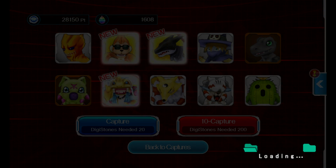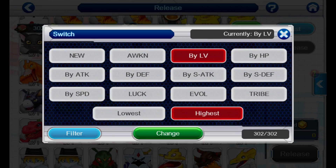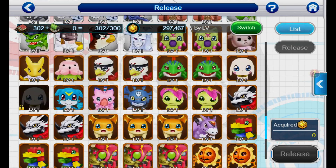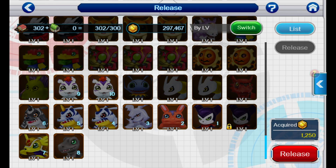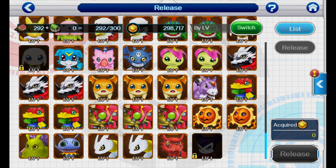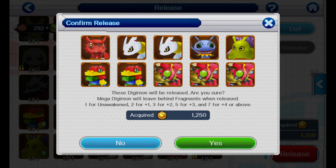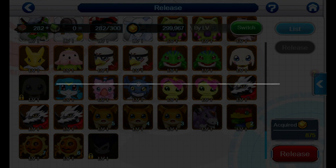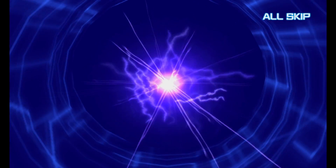Let's go ahead and go to the house and switch them to filter — no leader skill, no ability medal — and we're going to send some of these home. I'm pretty sure they don't have any good support skills or legacy skills either, because I've already went through most of my Digimon and leveled up the ones with good legacy skills so I can inherit them at some point.